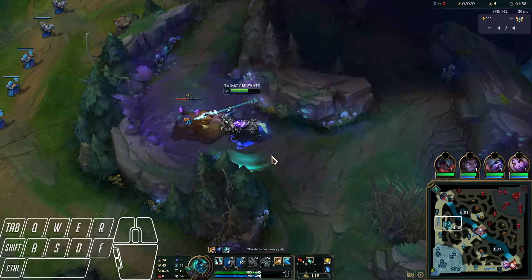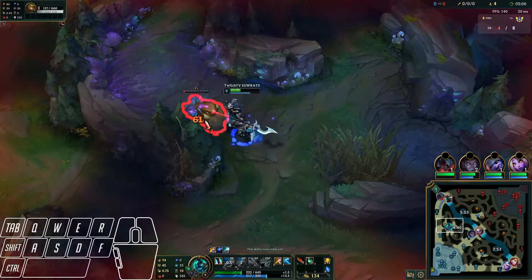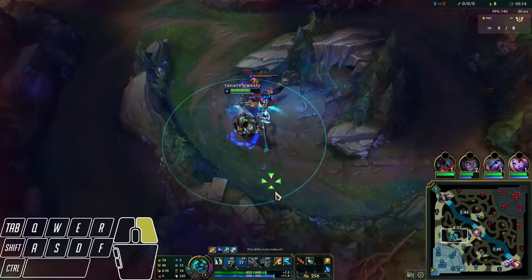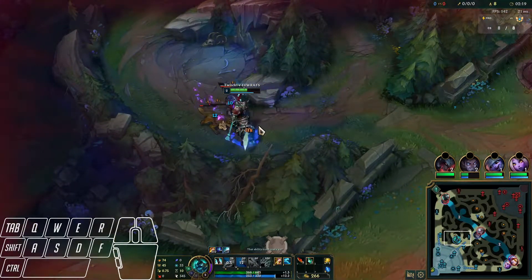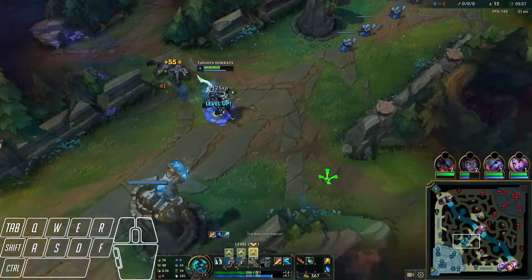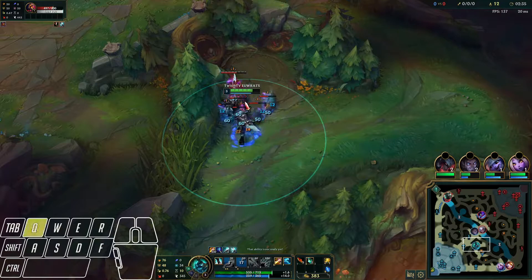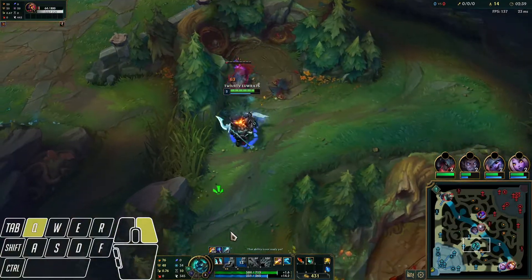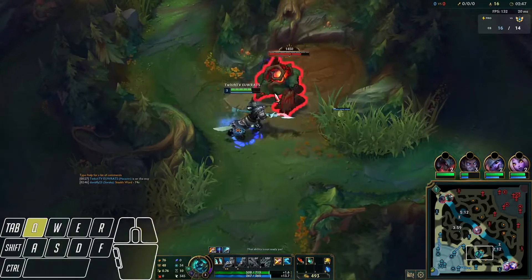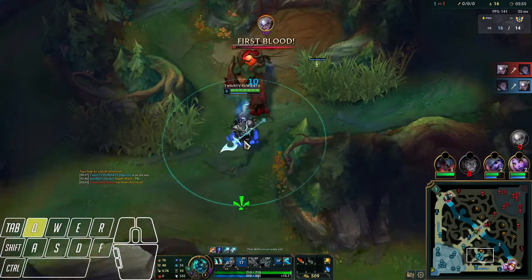What you do in the early game is just full clear. It doesn't matter if you don't smite Gromp — you just move on to the next camp. Make sure to keep your Q-Stacks on at all times; it's super important because it gives you more damage by ten percent and cooldown reduction on Q. We see Kha'Zix just finished his red buff and he's doing Raptors, so we're just going to smite this for faster clear, use W for the healing and more damage, then finish with a Q.